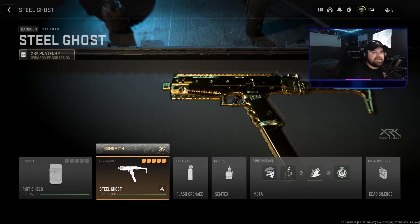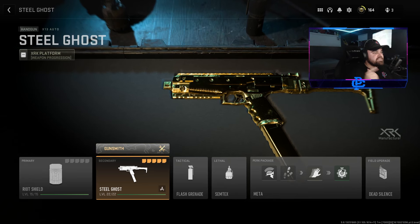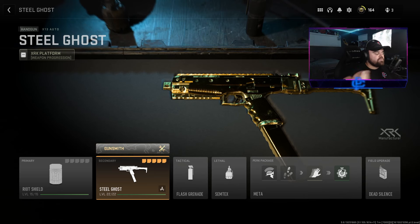What's going on guys, CervillePlays here, and today I have a pretty special gameplay for you guys. I think I found one of the best sidearms you can use in the entire game. This gun right here is the X-13 Auto. It is a pistol in this game — basically like a full auto Glock from previous games.